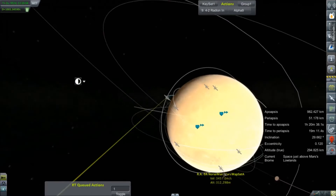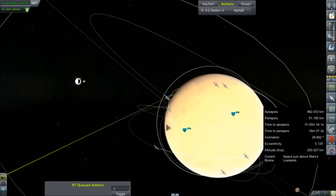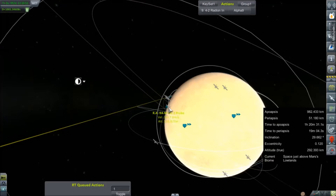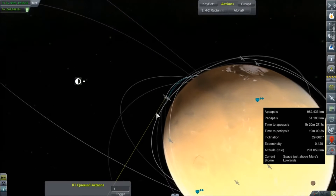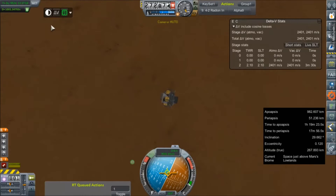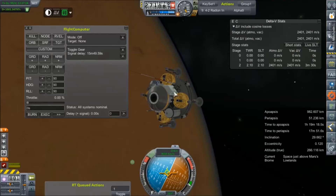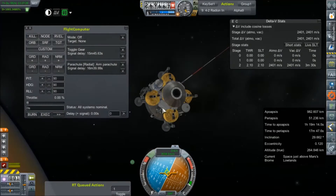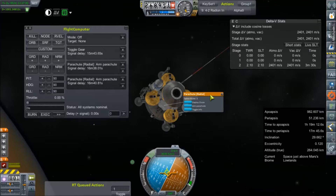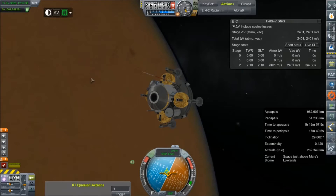By the time we set down, our parent craft will be above. This might be a little beyond the horizon because it's so low, but our parent craft will hopefully still be overhead. Gear is going to go out. Let's arm parachute — can't forget those.